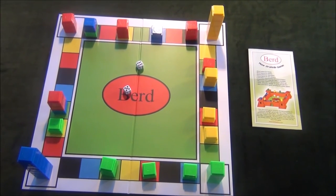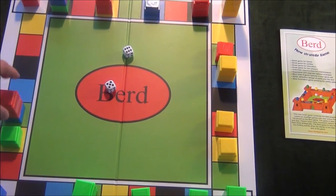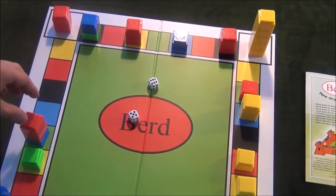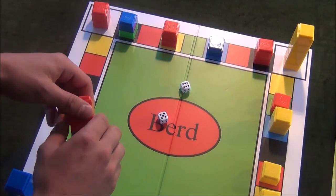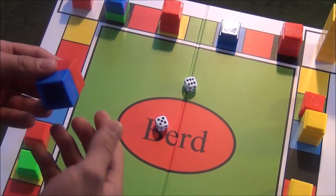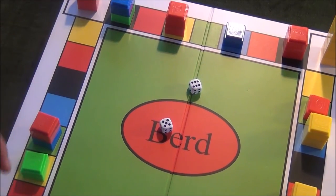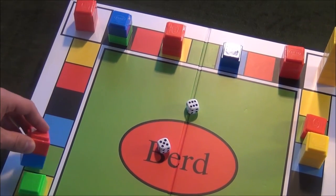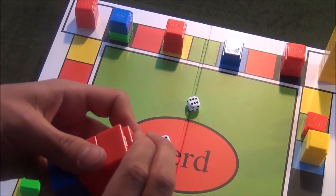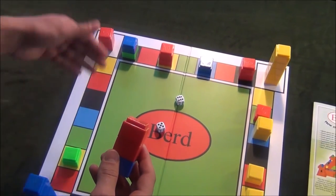Now let's look at how to finish your tokens. Let's say you're the red player and you have moved this bird almost all the way back to your starting corner, and you have just rolled a six and a five. You can finish your red tokens from this bird by splitting it up and moving one red token five spaces, finishing it, and this unprotected tower six spaces, also finishing it. Remember that you do not have to land exactly on your starting corner to finish your piece — you can overshoot.